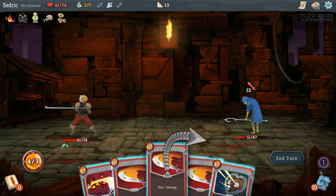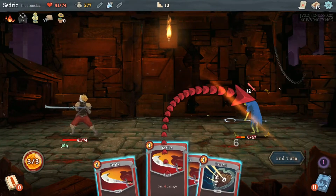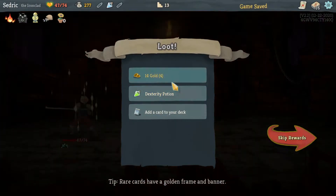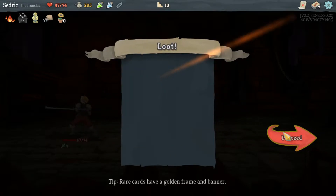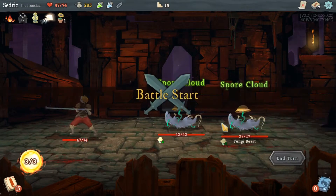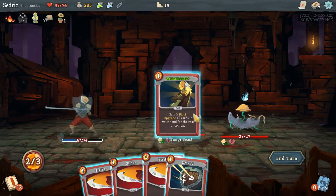Each one deals — there we go, guaranteed kill right here, boom! Deal 14 damage — strength affects this card three times. It's pretty good but I think Cleave is better. We're gonna go here. Spore cloud — I don't know what that does, but we're going to Armaments right now.